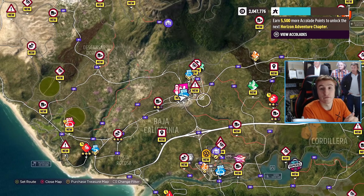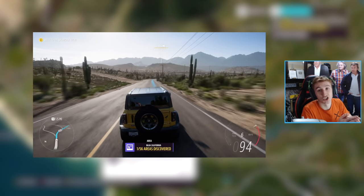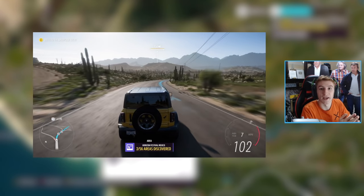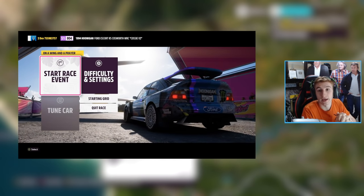You will then arrive at the festival, where you can pick one of three cars. It doesn't matter which one you pick, because you get the rest given to you anyway. After you've picked your car — let's say you picked the Bronco — it will then ask you to go straight towards a showcase event called On a Wing and a Prayer.